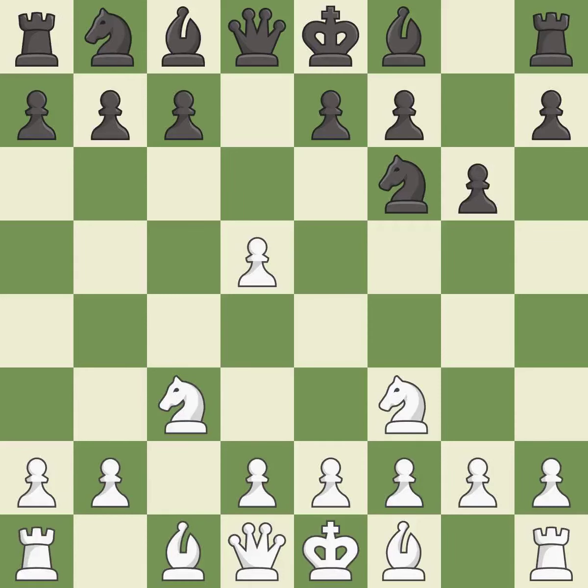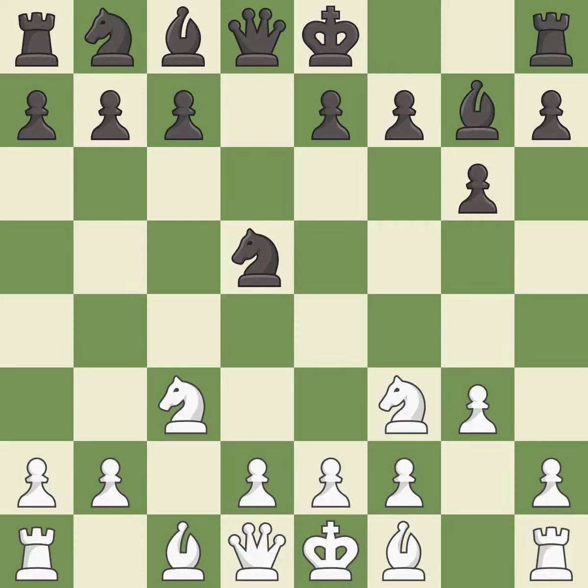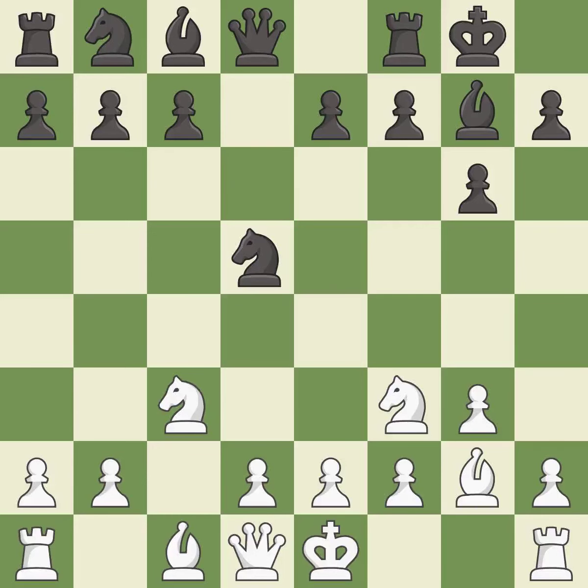This is an equal trade. Recaptures — the bishop is ready to be developed to an active square. This fianchettos the bishop by placing it on a powerful diagonal. This develops the bishop and gives it scope on the long diagonal. Castling gets the king to a safer square, out of the center of the board, while also developing a rook. Castling kingside tends to be safer because the king is further from the center.